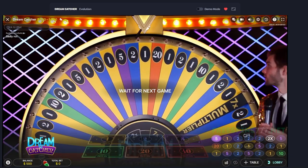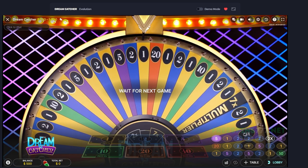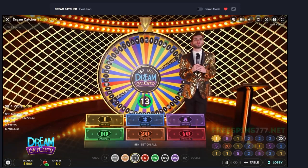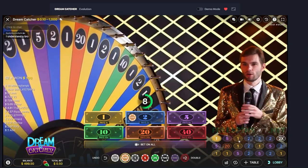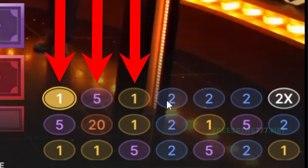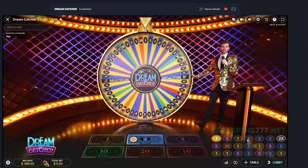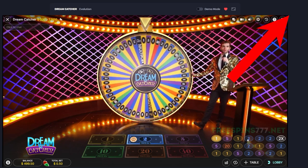Welcome back everyone. Today I will explain the Fibonacci sequence by playing Dreamcatcher. We're playing Dreamcatcher Livewheel and we have to wait like three rounds without a two. We only bet on two because the payout on two is two to one, and it's the best solution in the long run. Feel free to check out the long run test — it's linked in the top right corner now.